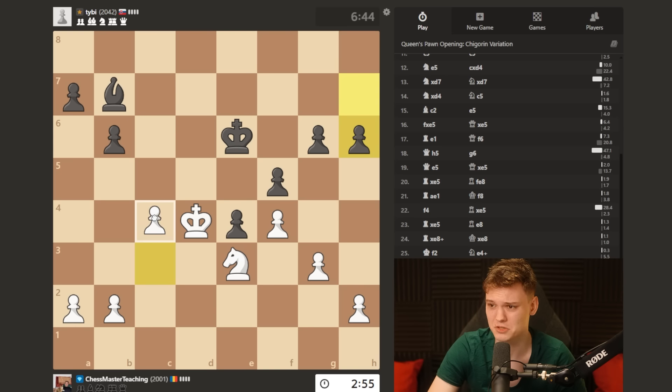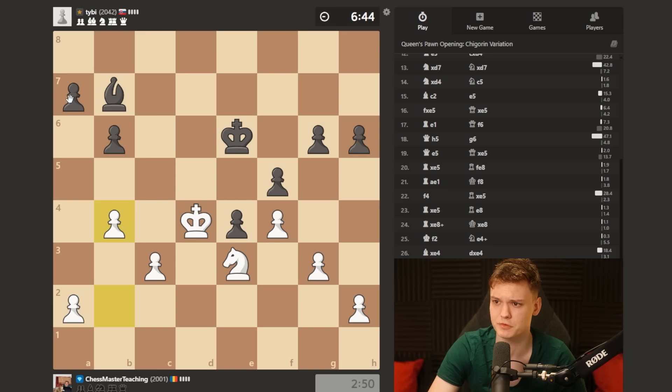I think we start pushing c4 or b4 - one of those two. I think maybe start with b4, because on a5 I can take and then infiltrate. The knight plays such a nice defensive role, closing all the entry squares for his king.